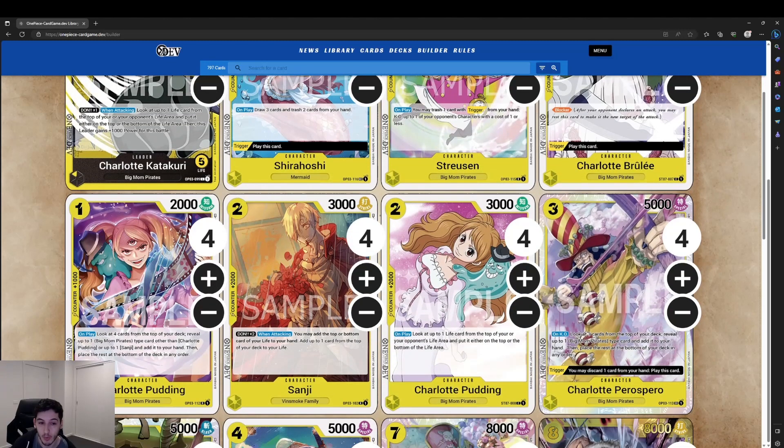Then we've got Charlotte Pudding as the one-drop searcher for the deck — 2000 power, 1k counter. It's really good to have searchers that also have counter power. On play, look at the top four cards of your deck, reveal one Big Mom Pirates type card other than Charlotte Pudding — or up to one Sanji — add it to your hand, and place the rest at the bottom of your deck.